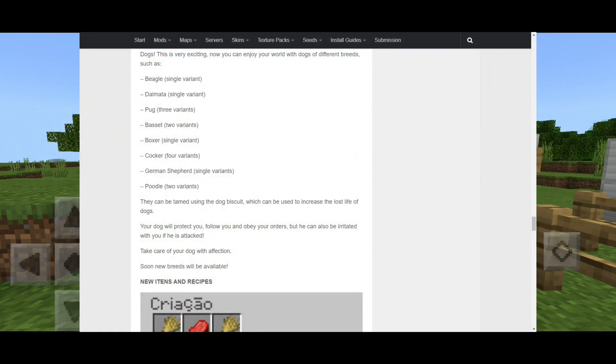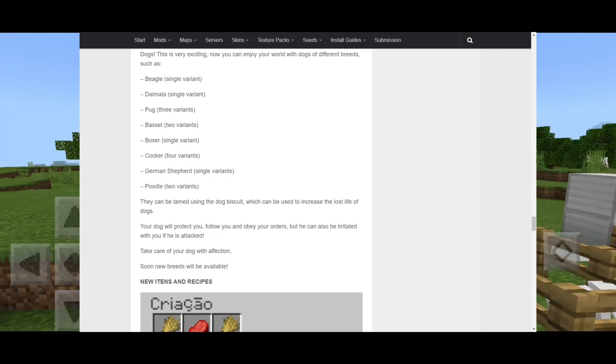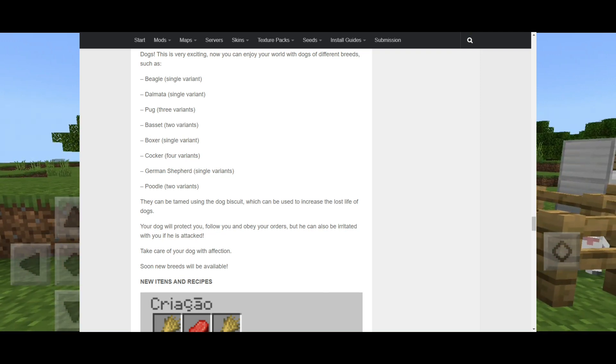Let's discover the dogs — this is very exciting. Now you can enjoy your world with dogs of different breeds such as Beagle, Dalmatian, Pugs, and Basset. I looked up Basset — it's kind of like a Beagle, I think it's just another term for it.